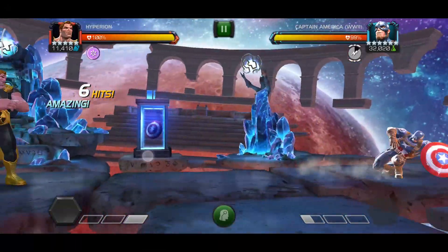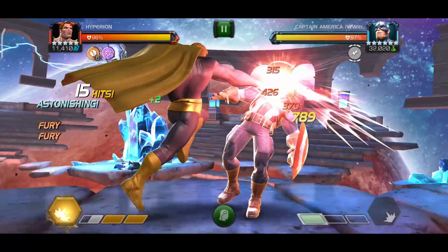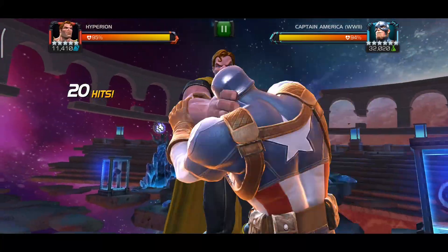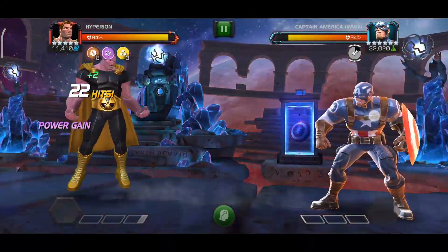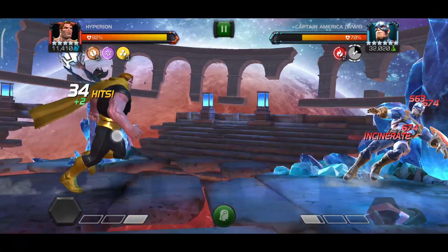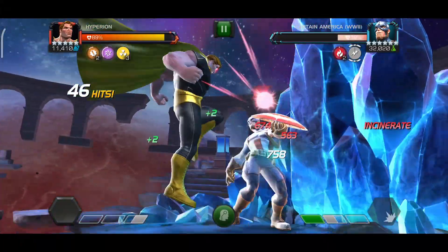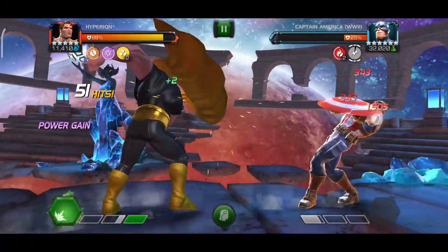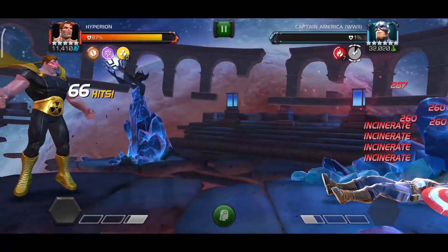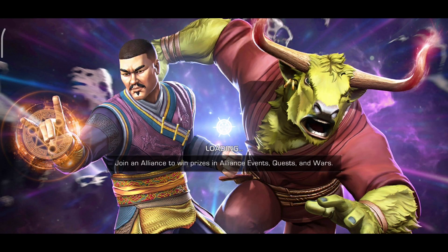I recommend Cosmic class champions because they have a lot of buffs available and you don't need many synergies. Angela can be good because she has buffs in her kit, and when opponents launch their special attack she can apply a lot of armor break. You can also take Venom Pool and Vision Archangel, who has 5 power gain buffs. If you have any champion without a buff trigger, you can use Odin's pre-fight - with 3 pre-fight charges they will definitely count for this node.